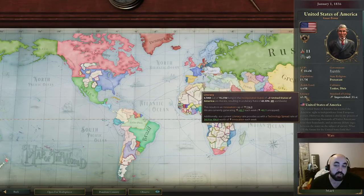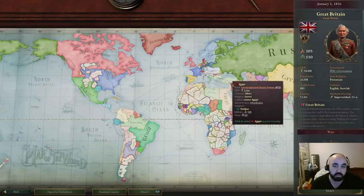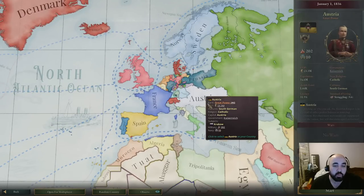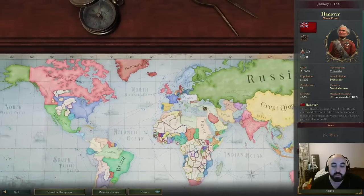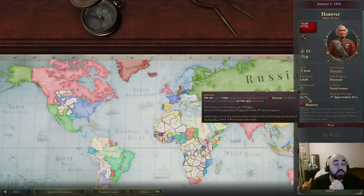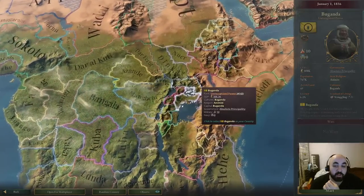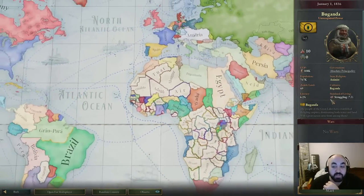Literacy is extremely important for two reasons. First, your starting tech is roughly determined by literacy — the UK has the best tech and starts at 53% literacy. Most high-literacy countries are in Western Europe around 40%. Second, with how innovation and tech spread works, literacy is a strong indicator of ongoing technology acquisition, especially if you can't afford universities. A low-literacy country like the lowest in Victoria 3 — around 6% — starts with almost no tech and catching up is very, very difficult.